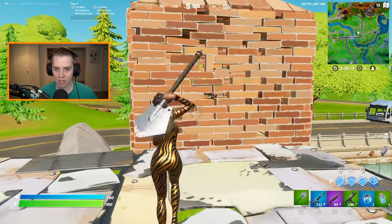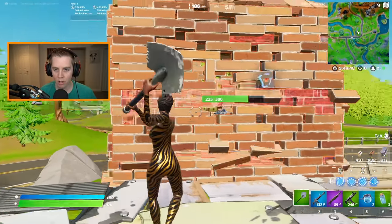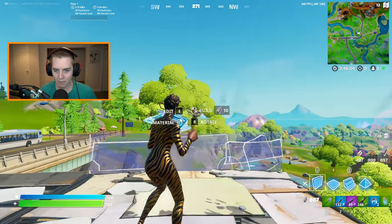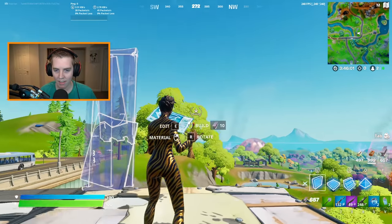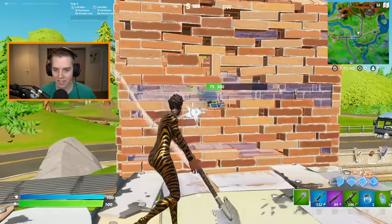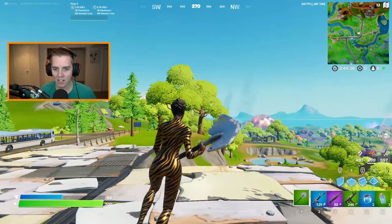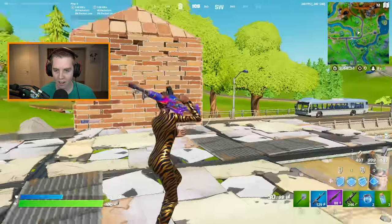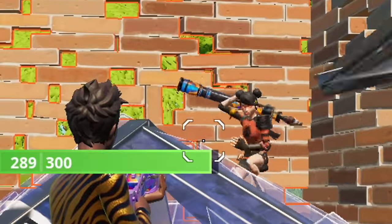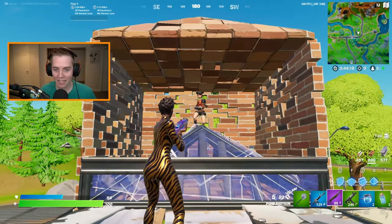What a lot of pros, including Martas, will do is instead of going for a normal wall replace, Martas will either do a wide edit on top or a wide edit to the right. He'll basically pre-edit his wall so he can get a shot off right away. If I get this wall down, I have a free shot right off the bat. You can even kick it up a notch — as you put down the pre-edited wall, you could establish piece control at the same time by putting a cone in there. This man would have nowhere to go.